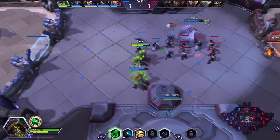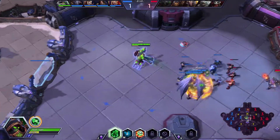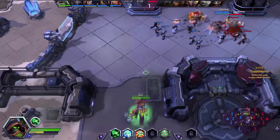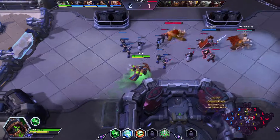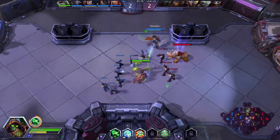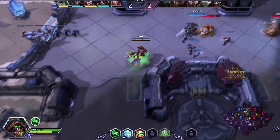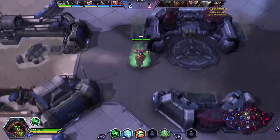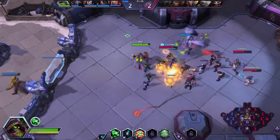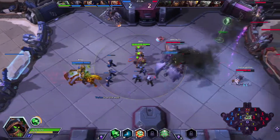With Life Support, Safeguard also generates energy, which should be pretty nifty. Morales is super fun but a bit hard to play. Most of her healing is single target — no crazy big AoE heals. And she has no escapes whatsoever, so if we get pounced on by a Butcher, Kerrigan, or Illidan we're pretty much screwed unless our team can peel for us.